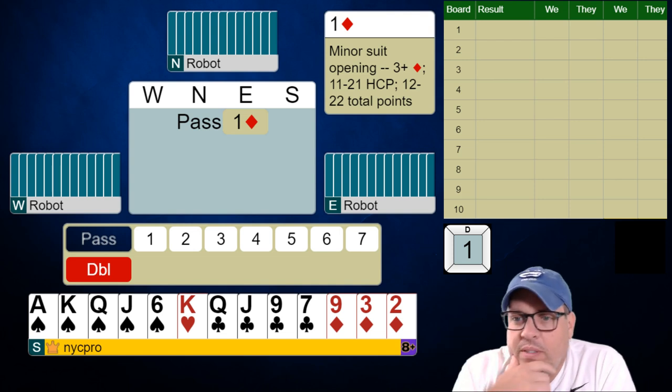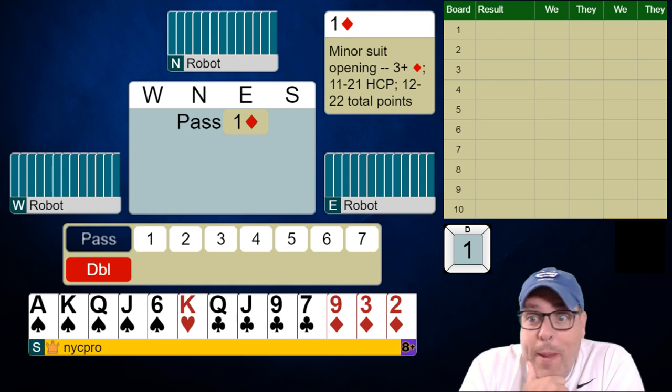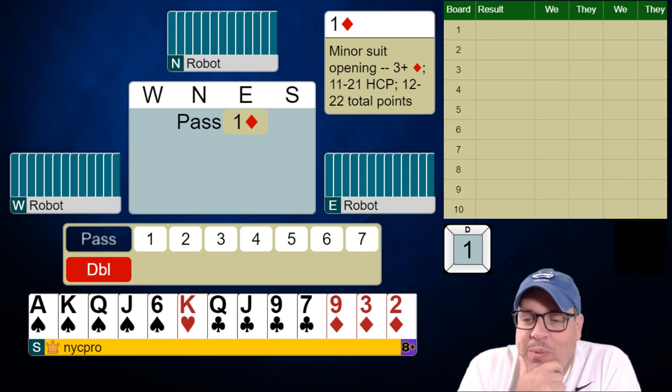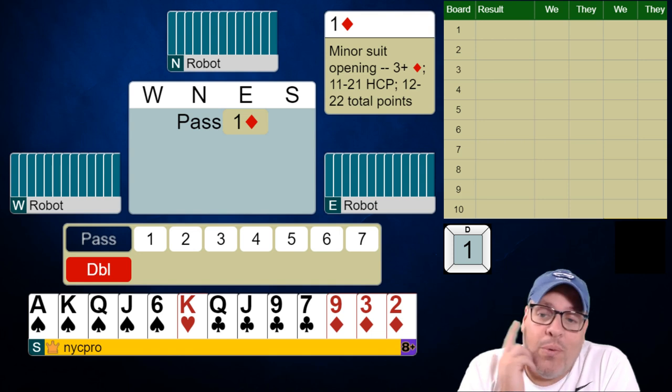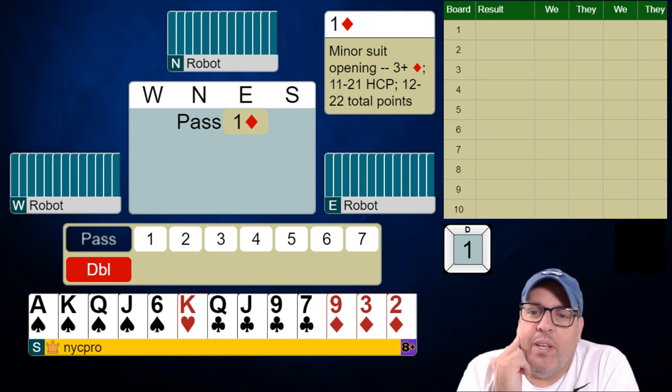What's up everybody, this is Rob Barrington here with the weekly challenge. This is the IMPs challenge we're playing this week — we're once again against the robot. We have this hand to start with on board one. It goes past a diamond to you — what would you do with this hand?